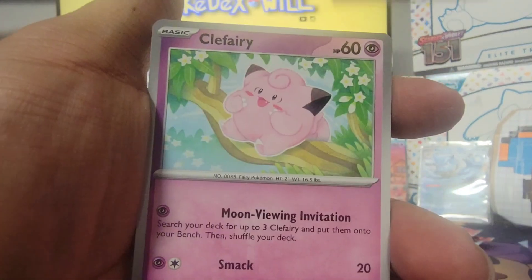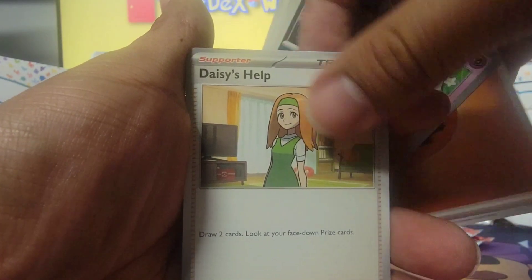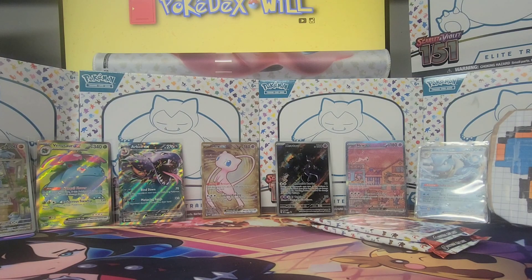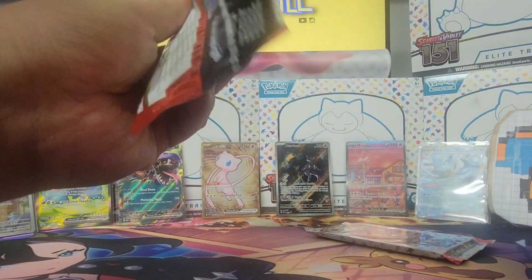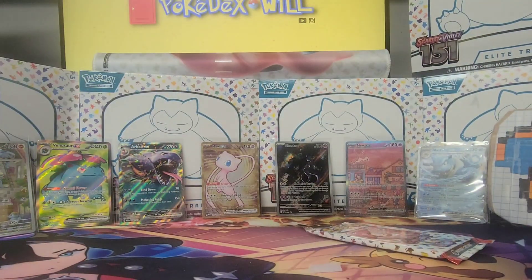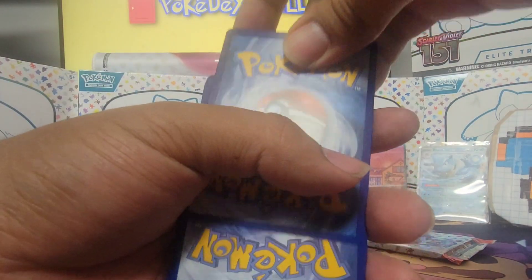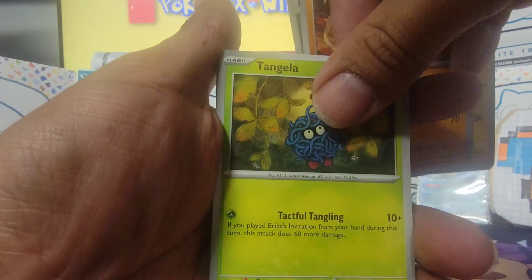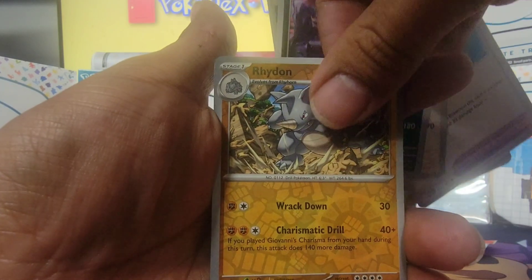Clefairy, Machop, Porygon, Electabuzz, Muk, Daisy's Help, Venomoth, Seel, Meowth, and Vileplume. We are down to two packs — do you think we can get one more hit? I would certainly hope so but let's not get too excited. Electabuzz, Rhyhorn, Tangela, Koffing, Leftovers, Persian, Muk, Rhyhorn — hey!